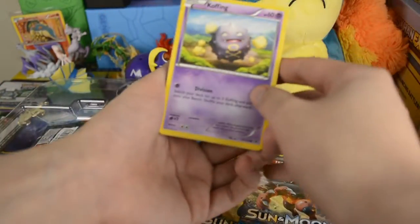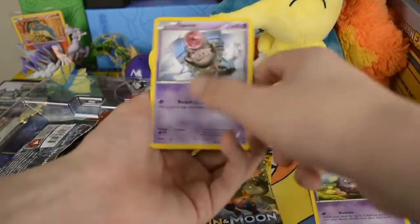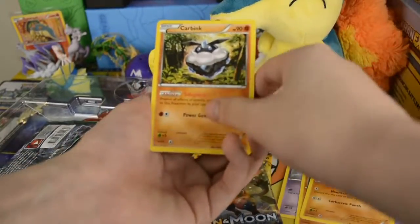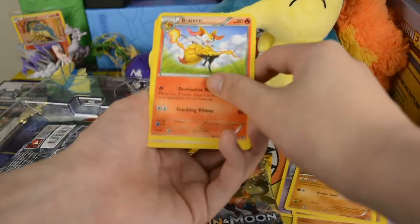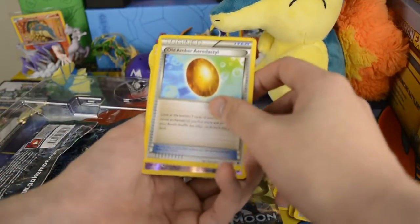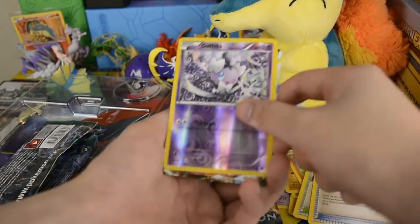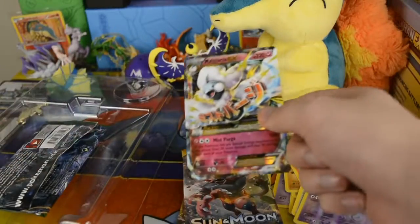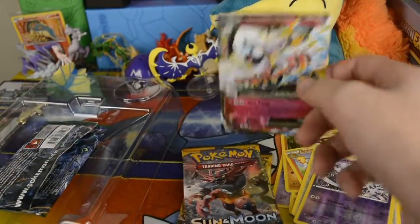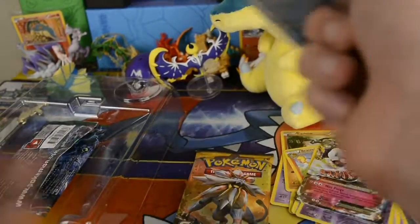Okay, so we've got firstly a Coffey. We've got a Splinky, a Diglett, Larvitar, Cup Inc, a Bryzen, Scorched Earth, an Old Amber. This is a very nice Gothita Reverse Holo. And holy mackerel — yes! We've got this Mega Altaria EX! That is a very nice card — that's a card I needed. Nice.